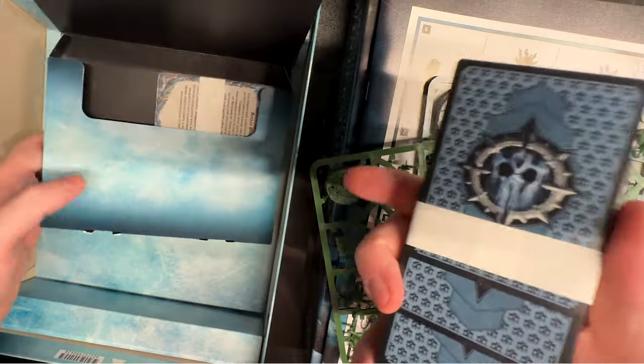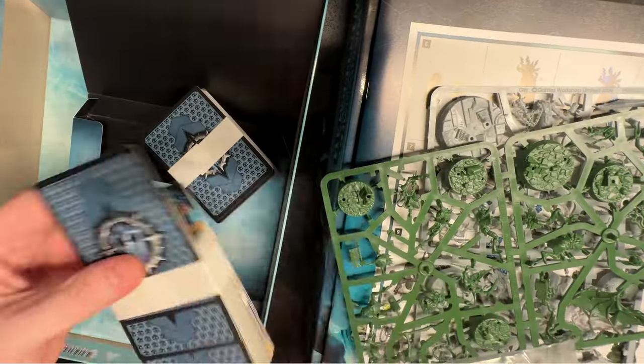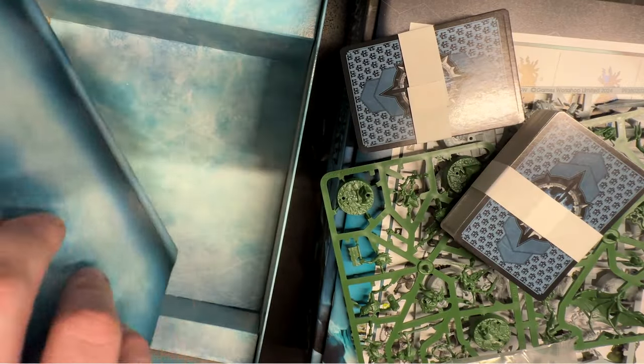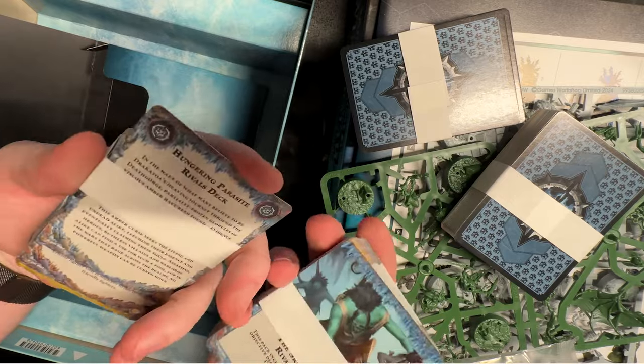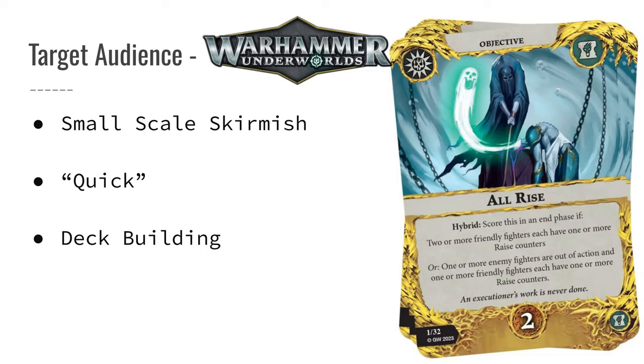So if you like things like Hearthstone or Magic the Gathering and you want to get into miniature battling, this is actually a good kind of hybrid approach. The game's mechanics are straightforward — air quotes — and each match is relatively short, somewhere between 30 to 60 minutes. This is a great option for those who might not have the time or the patience for the larger, more involved battles of 40k.